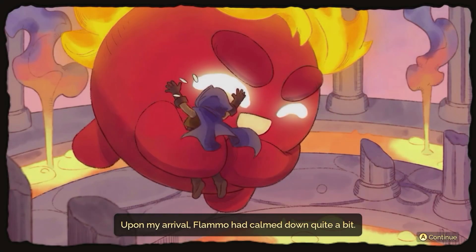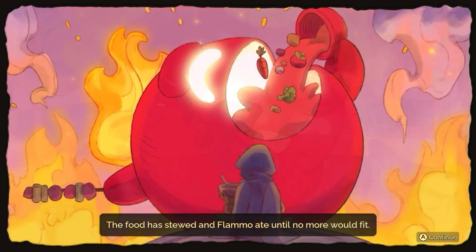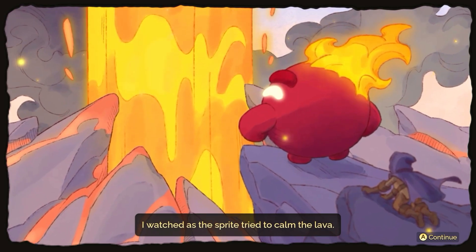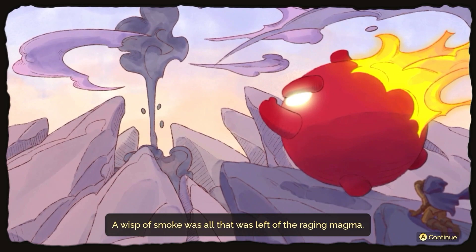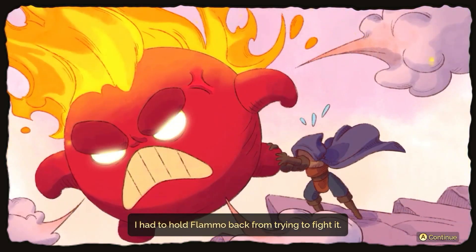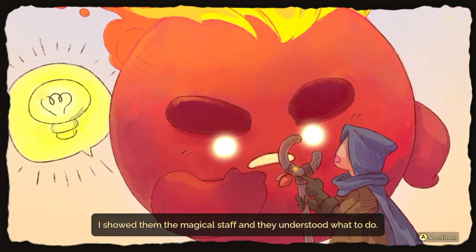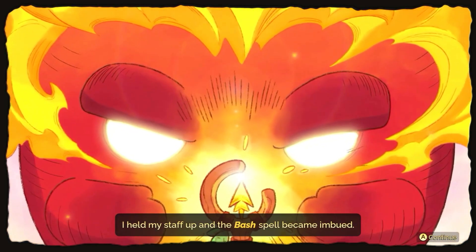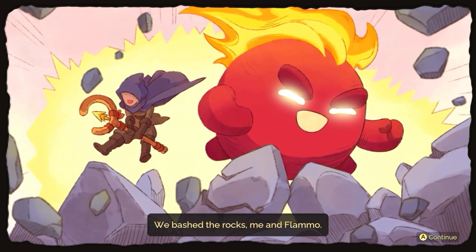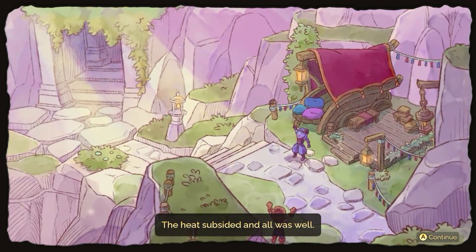We rest for the evening and upon my arrival Flambo had calmed down quite a bit — the little hug from the fire spirit is so cute. The food had stewed and Flambo ate. A wisp of smoke was all that was left of the raging magma, but unfortunately the volcano wasn't ready to quit. I had to hold Flambo back from trying to fight it. I showed them the magical staff, they understood what to do, the bash spell became imbued, and we bashed the rocks together.